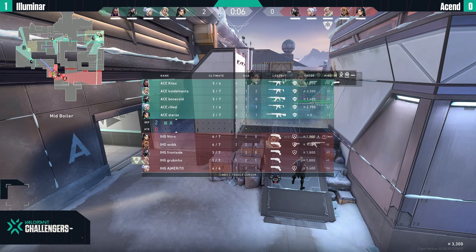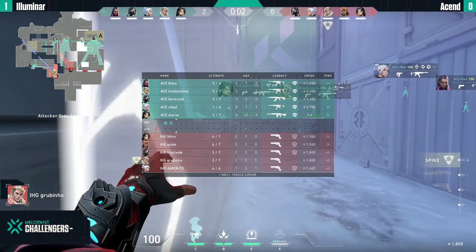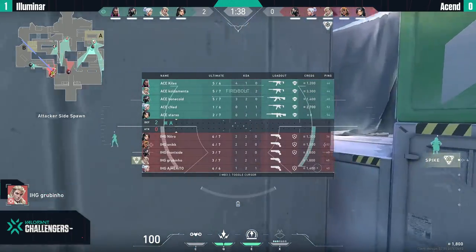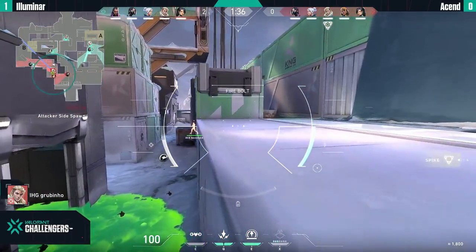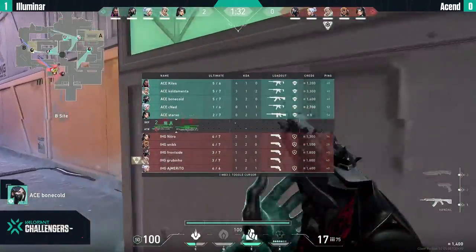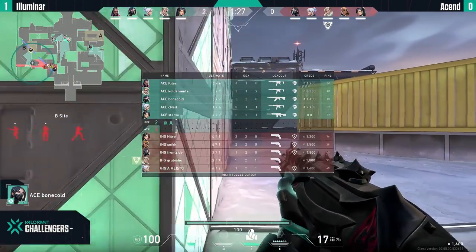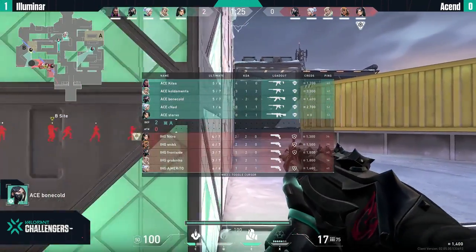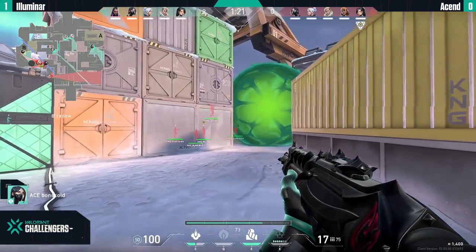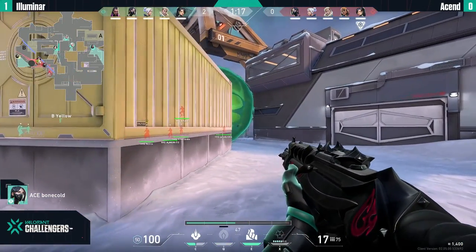Alright, I'm an analyst, not really a play-by-play caster. Illuminer will just go B fast with that drone — they have five Specters available, no armor on Grubinio. There's the tag on the drone, Bonkold has to go away. They have three Specters and two rifles. Stocks are with the Phantom, Bonkold with the Vandal — he's holding the site alone with the one-way available. Remember, it doesn't deal 50 instant damage, it's a full decay.